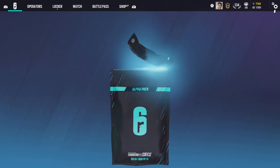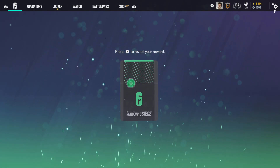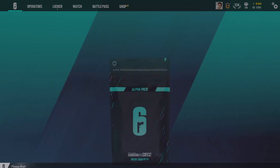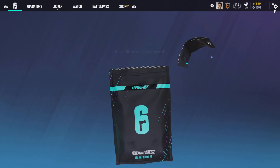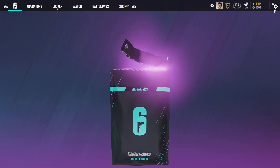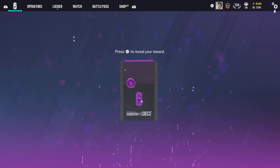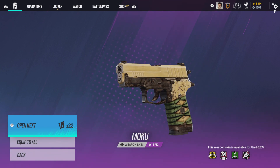A lot of greens, a lot of greens. I think I have this one already — yep, duplicate. Habana, Ember Rise. Another skin for Lion over here, blue. Nice one for Thermite, looking good. Interesting skin. Another purple — I'm gonna equip this one because it looks kinda cool. And back to back purples. What is this? Moku? It looks like a Mahjong a little bit, I think.